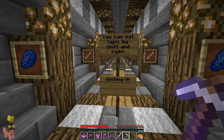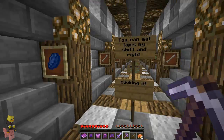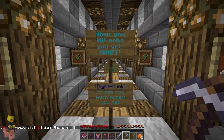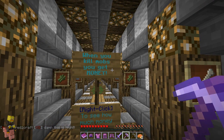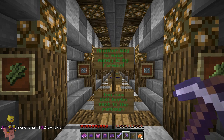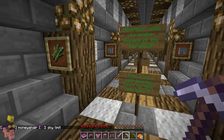You can eat lapis by shift and right-clicking it. Shift right-click — that makes sense. Cool, blue pickles. When you kill mobs, you get money. So what that means is you can kill mobs and obviously get money in their shops that you can go spend all your money on. Another way to make money is by farming. You can sell herbs next to the parkour.